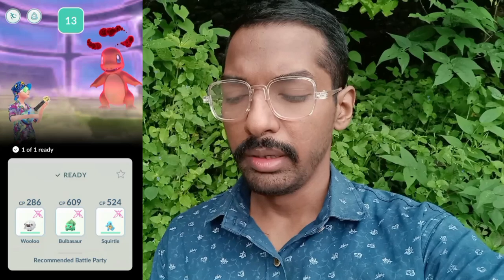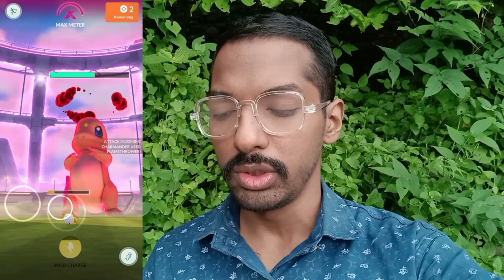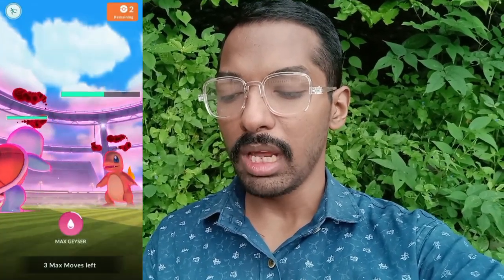Time to battle the third Kanto starter — Dynamax Charmander! We are using Wooloo, Bulbasaur, and Squirtle. Thunder attacks and Water-type moves are super effective on Charmander, so use your team wisely. We're using Dynamax Squirtle with Max Strike — it will definitely defeat the Dynamax Charmander. Let's go for the reward and we can double it up. It's not a shiny Dynamax Charmander.